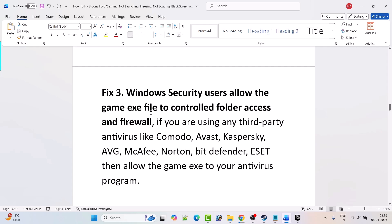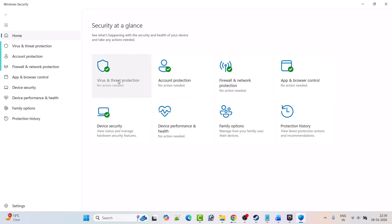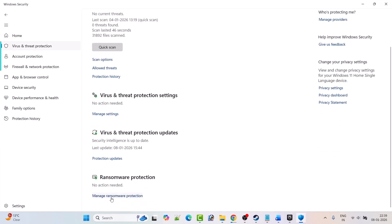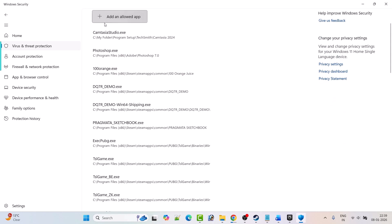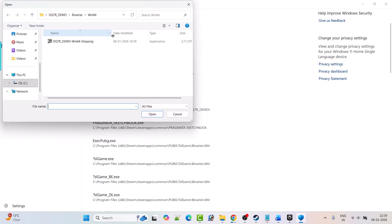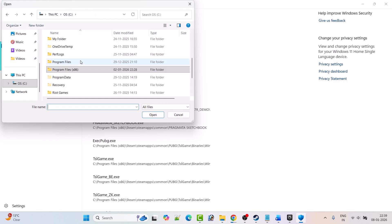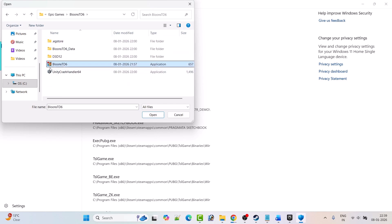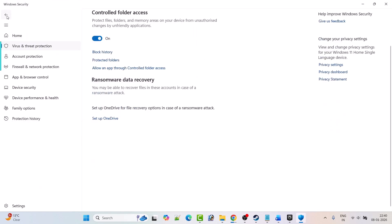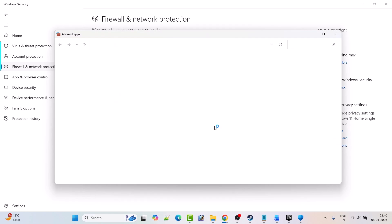In Windows Search, type Windows Security and open it. Click on Virus and Threat Protection, scroll down, click Manage Ransomware Protection, then click Allow an App Through Controlled Folder Access. Click Yes to allow, then click Add an Allowed App, then Browse All Apps. Navigate to the game installation folder — open C drive, Program Files, Epic Games folder, Bloons TD6 folder — select the Bloons TD6 exe file and click Open to add it to the list.